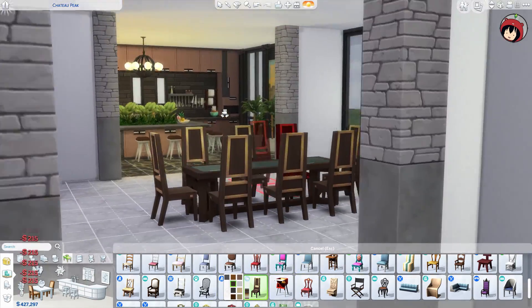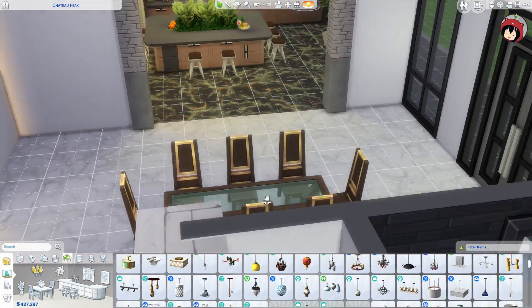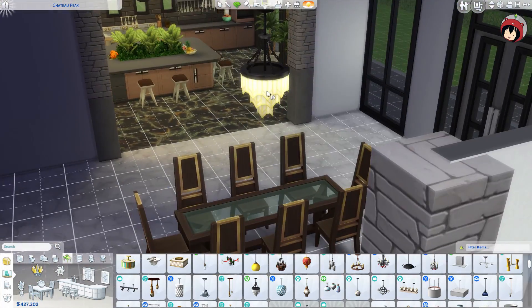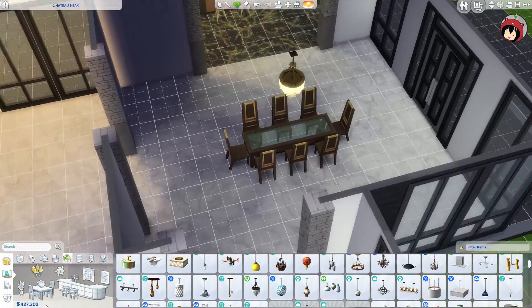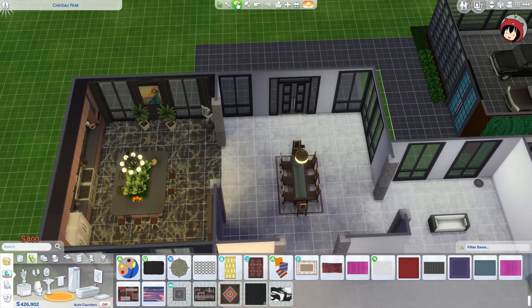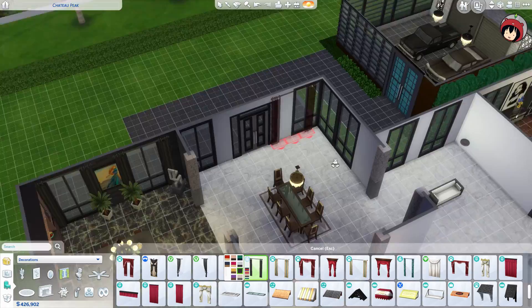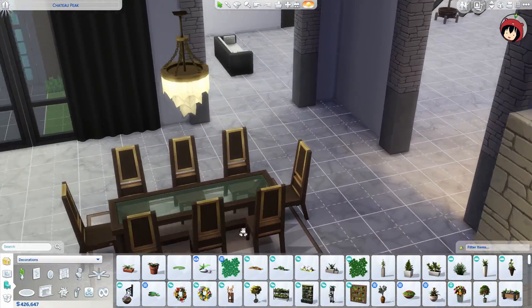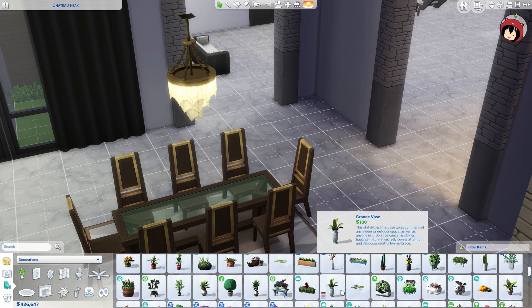Today is the dining room, and I'm really excited because it's a very clean layout. I try to combine some of the items throughout the house with every part of the build. You can see I'm using the ceiling light which we already used somewhere in this house.